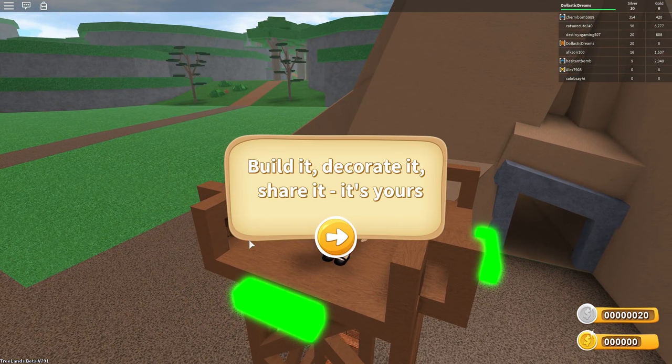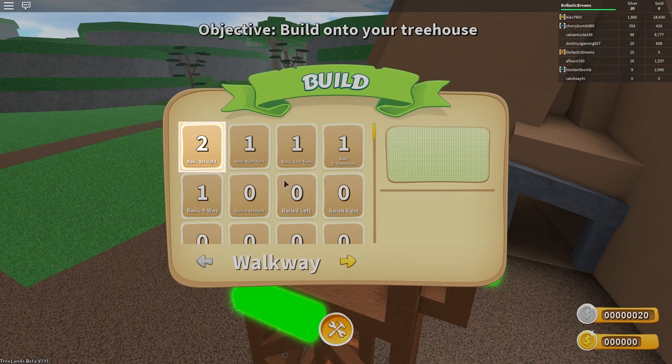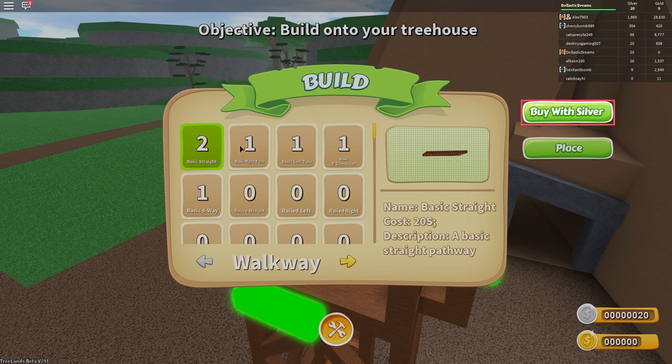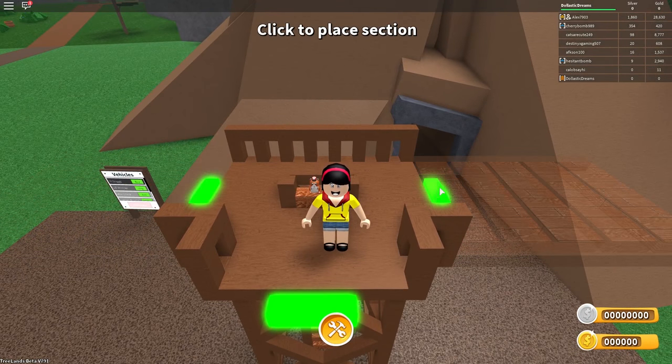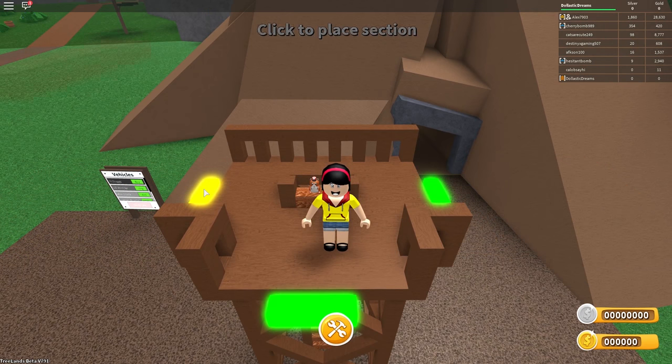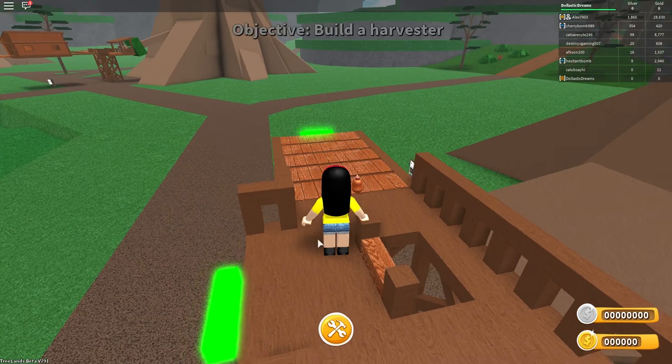Build it, decorate it, share it. It's yours. Objective: build onto your treehouse. So I'm supposed to click on this. I guess today we're just kind of going through the tutorial. Basic straight - I don't know what these numbers mean. Buy with silver. Oh, I have 20 silver. So buy with silver. Place. Click to place. I think I'm gonna place it this way. And look at it build! That's really cool! Sweet addition!